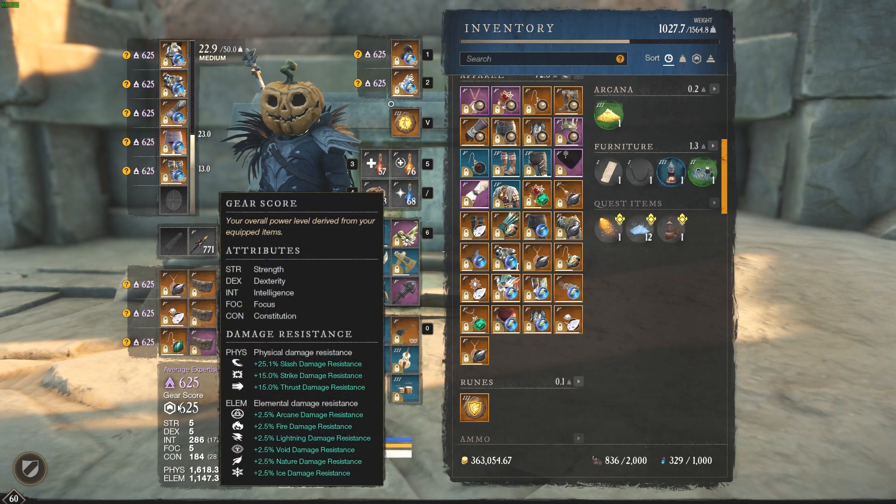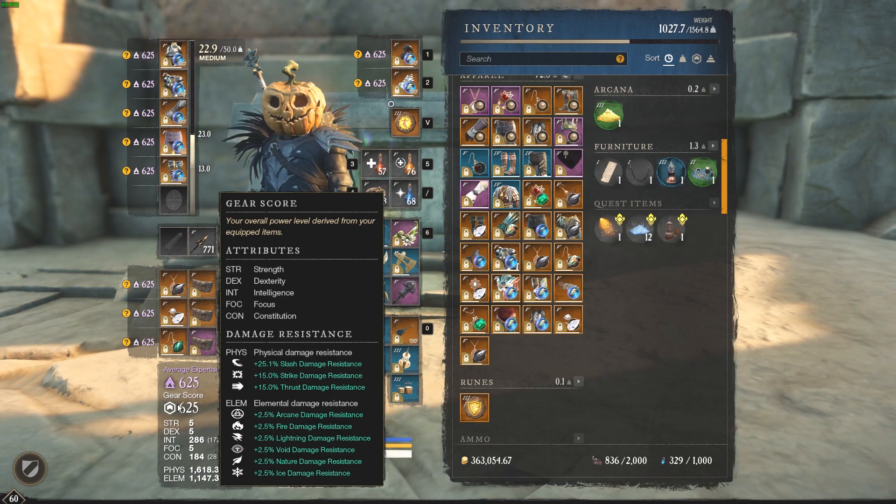My stats here are evenly distributed. I got 25.1% slash damage resistance, with strike 15 and thrust 15. Elemental is not much at all — 2.5. I like to run this to keep me alive. If you happen to run against mages, kind of stay away from them unless you know you're better than them.